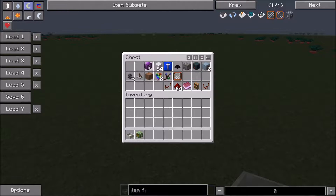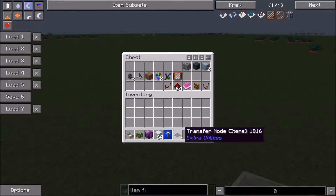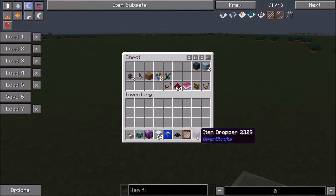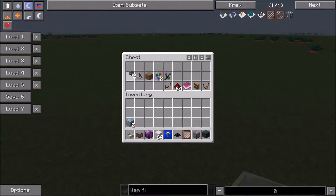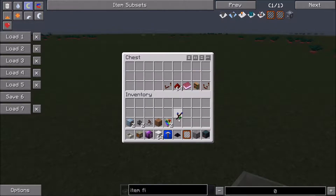What you're going to need is just a mana pool, a mana spreader (doesn't have to be Gaia), some white wool — that's the only color you need — a world interaction upgrade, a transfer node from Extra Utilities for items, an item filter from Extra Utilities, an item dropper (I'll use the OpenBlocks one), a little bit of power, and a couple of autonomous activators.